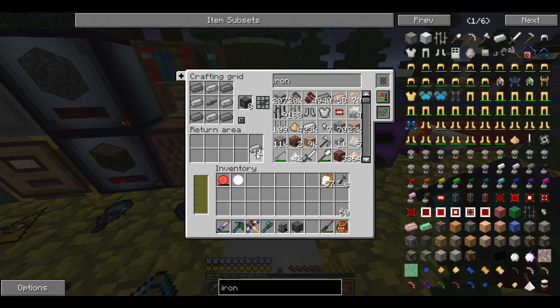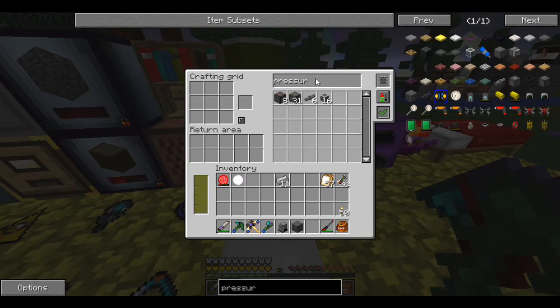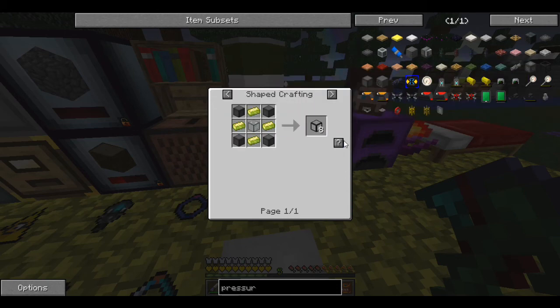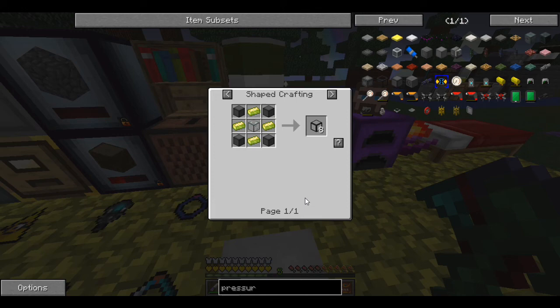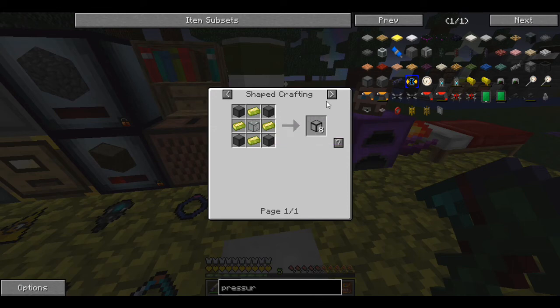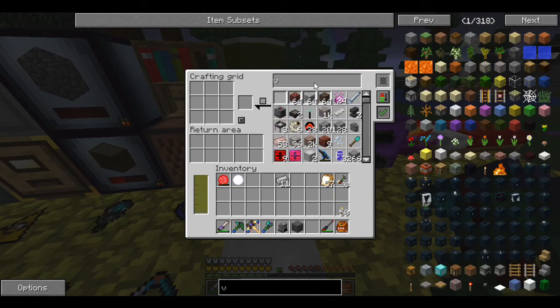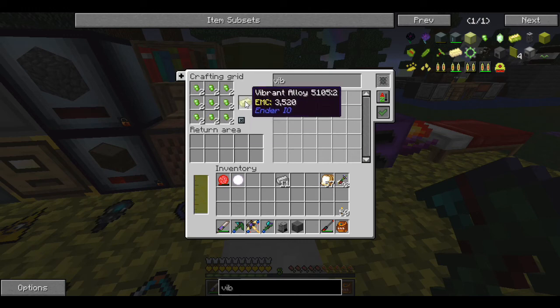Got eight of those, cool. Now we need to make the glass pressure chamber windows. Making it — what am I missing? Fused quartz, which I literally just put in here, and vibrant alloy. I'm pretty sure I have vibrant alloy... I only have two nuggets' worth though.